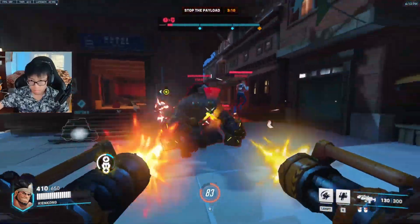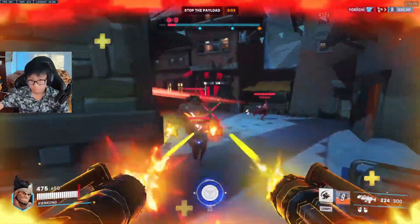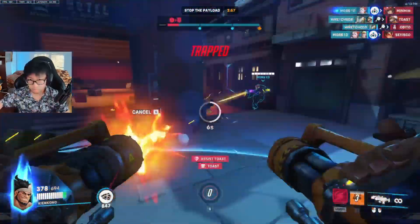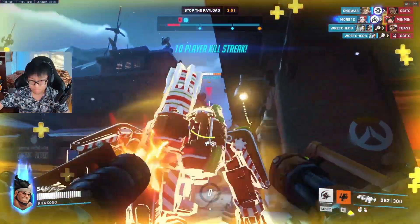The way you play him is very similar to Rhyne and Risa, where you try to take space. With your gun, which does insane amounts of damage — especially up close — that being said, he's very vulnerable. He's like a big Hog. So he's not going to be meta for a while, but he's very fun to play. I want to show you some clips of me playing Moga and describing his weaknesses.